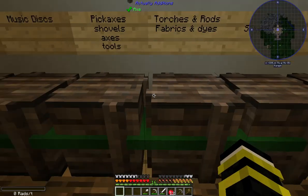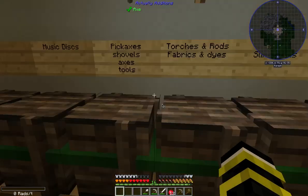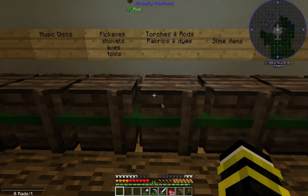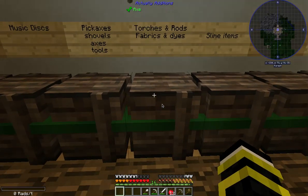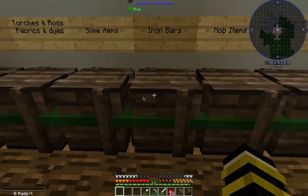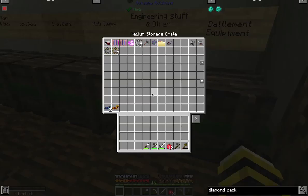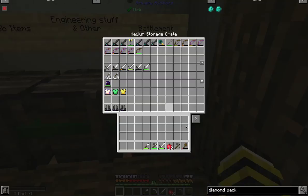We have music discs, pickaxes, shovels — I still have quite a few axes, though I used to have twice as much when I was doing the trees, so that's about a quarter left. Torches, rods, fabrics, dyes, slime items, iron bars, mob items, engineering stuff like gears, and other items. I'm not sure why bees aren't here — I guess they count as engineering. And there's all the battle equipment.